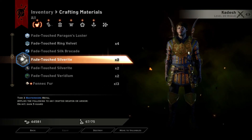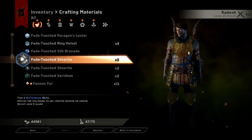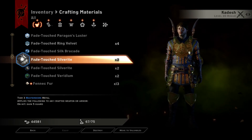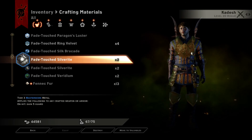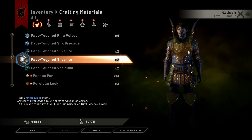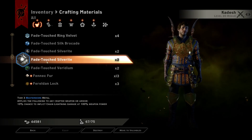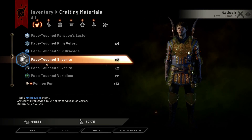Just a quick tutorial here on how to get Fade Touched Silverite. It's probably my favorite masterwork to use in crafting. There's two variants: one that gives you five guard hit, and the other one basically has a 10% chance to inflict chain lightning damage. So obviously I don't really care for that one too much, especially as a rogue.